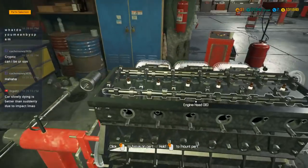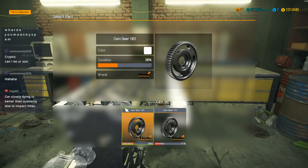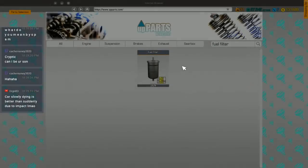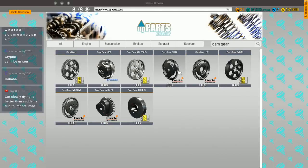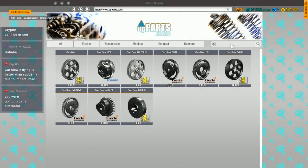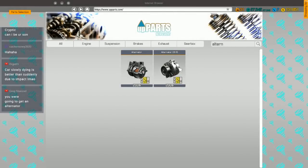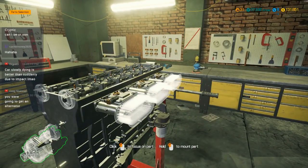So we've got that all together. What am I missing here? Cam gears — we need two of those. Cam gears for the I-6. Oh yeah, I was going to get an alternator too — brain like a goldfish, that's probably why I can't remember to put the oil in. Is it going to be the I-6B or are they just going to go with a regular alternator? Just the regular alternator.